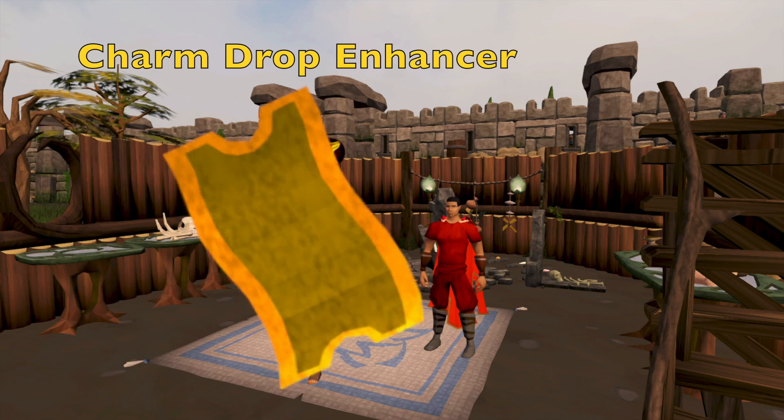Another really useful item for collecting charms is the charm drop enhancer, which is obtained through the Familiarization minigame. This minigame has no requirements, and you can begin by talking to Pickup Sticks in the Summoning Shop in Taverly. The charm drop enhancer is given for choosing the triple charm drops reward after completing the minigame, and the max time it will be active is 40 minutes, depending on the amount of shards collected.